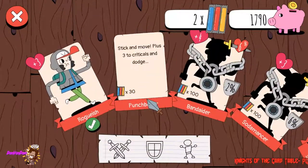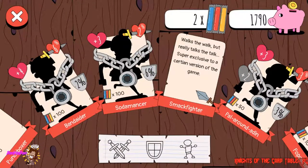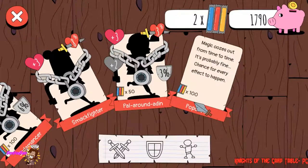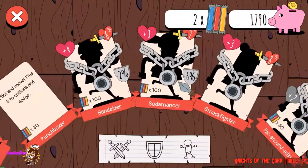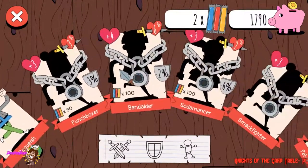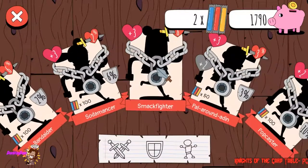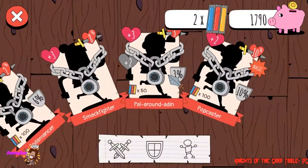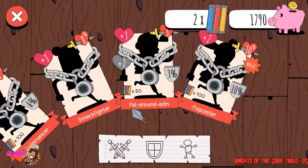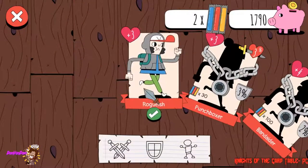This one would be like number six. Stick a move, plus three criticals to dodge — you need 30 of those. 100 for that, 100 for that. Some are super exclusive to a certain version of the game, so I can't unlock those. Characters include: Punchboxer, Band-aider, Sodermancer — I actually love that name — Smackfighter, Pal-a-round-din, Popcaster, and Rogish, so this person's a rogue.